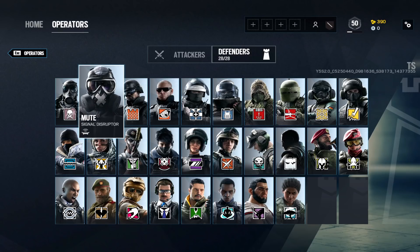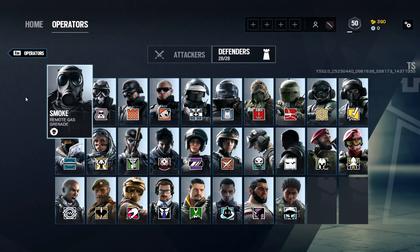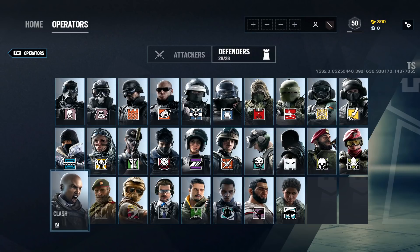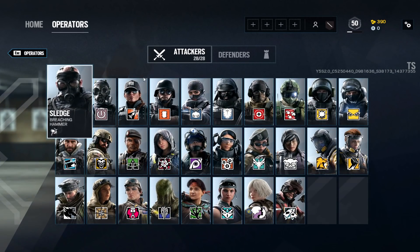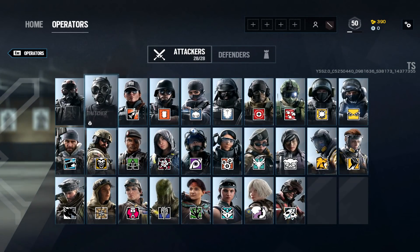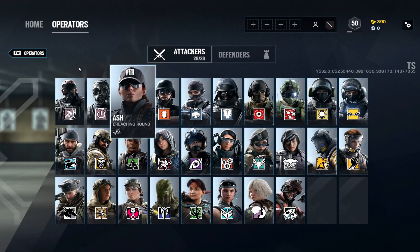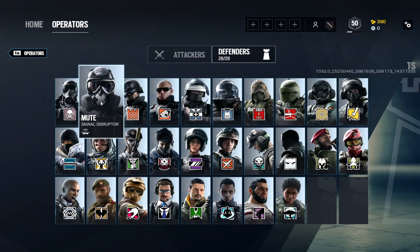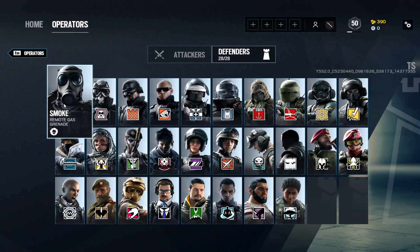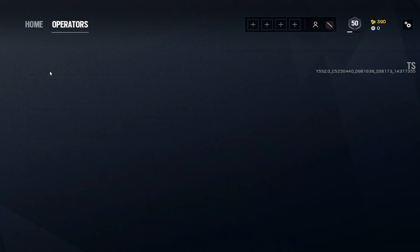We're halfway through — 28 attackers done. I'll speed things up for defenders since I covered repeating guns a bit too much on the attacker side. Use all of this as a baseline, play T-Hunts with the operators you plan to use, and if you don't like something refer back to the attachment explanations at the start. Keep in mind that if you switch between ACOG and holographic the recoil will feel completely different, and console recoil will feel different entirely.